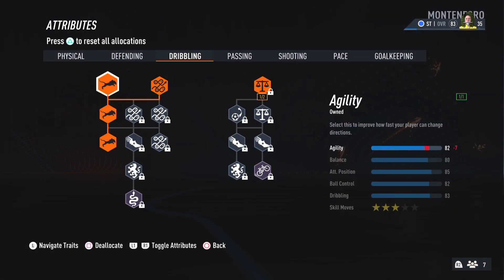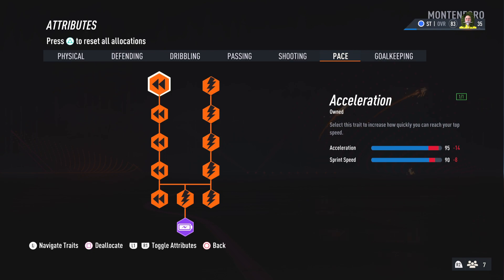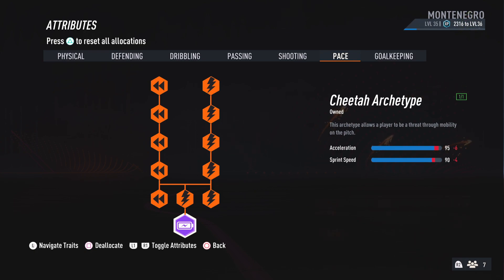In terms of attributes, your first points should go toward pace to get the Cheetah archetype, which puts your acceleration at 95 and sprint speed at 90. You could increase sprint speed by making your weight slightly more than 99 pounds, but that's why it's important to stay at 99 pounds — you want that acceleration high. Sprint speed at 90 is more than enough.